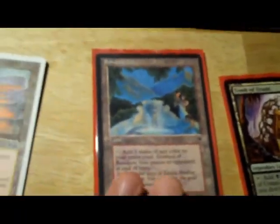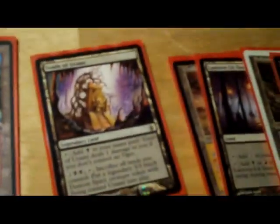Rainbow Vale, since for some odd reason I only own three City of Brass and they're all in one deck, we use Rainbow Vale for EDH. Tomb of Urami because lands are good like that.